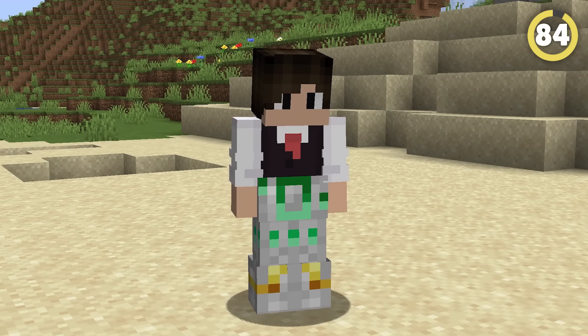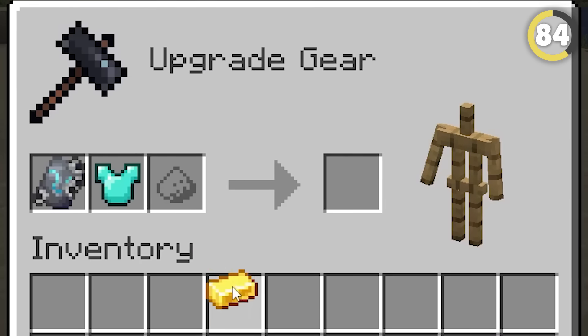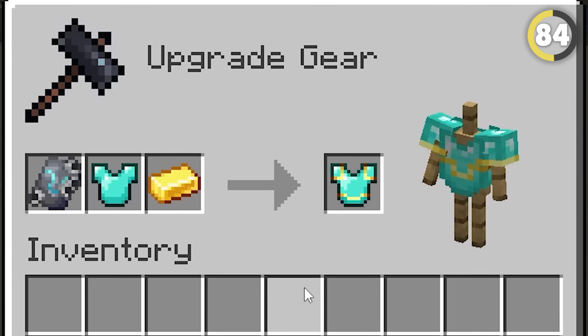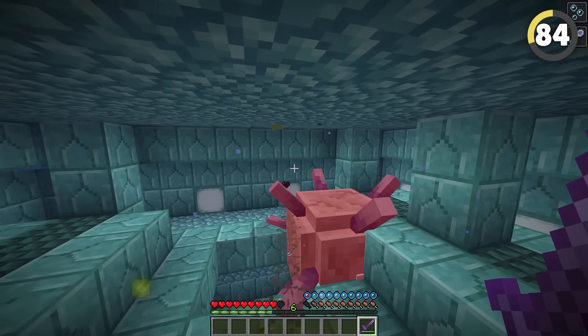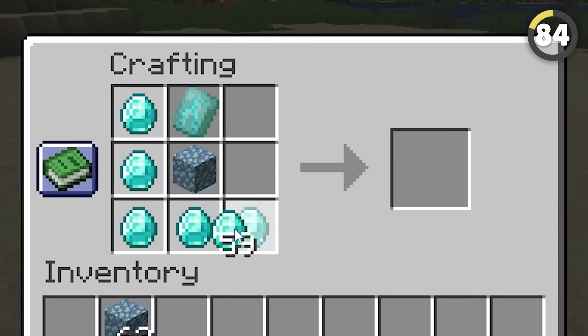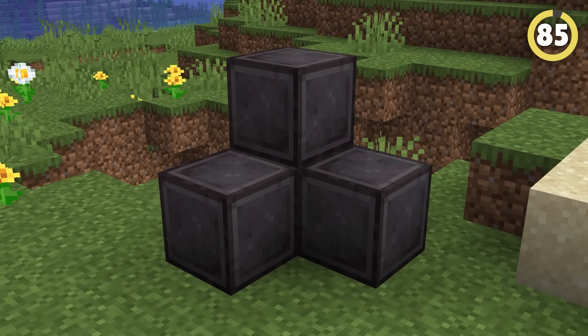One of the best features Mojang is adding in 1.20 is the new armor trims. You can find pattern templates in chests all over the world, and then apply them with different colors on your armor. They're found in places like Bastions and Woodland Mansions, but they're also dropped by the Elder Guardian. They're pretty rare, but luckily you can use diamonds to duplicate them so you've got enough for all of your armor.